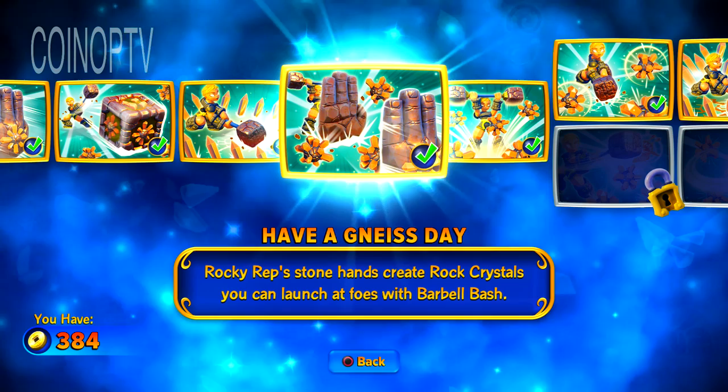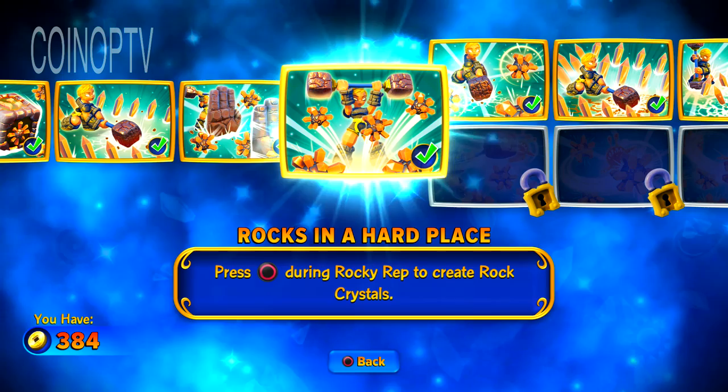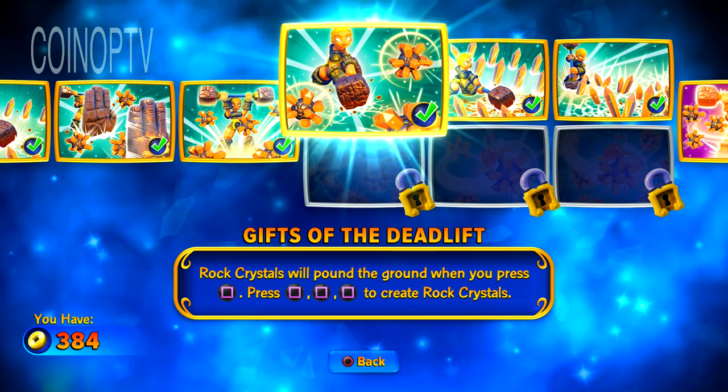Rocky Rep Stone Hands create rock crystals you can launch at foes with Barbell Bash. Rocks in a Hard Place — press circle during Rocky Rep to create rock crystals.